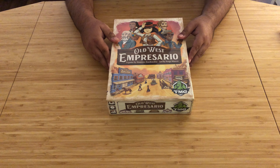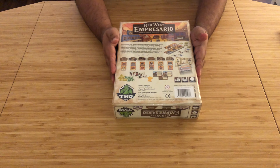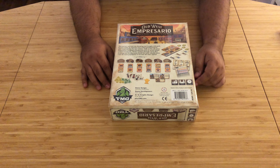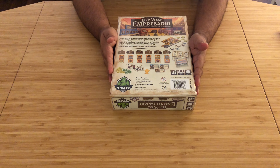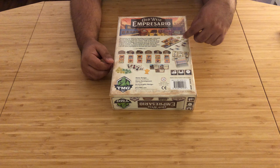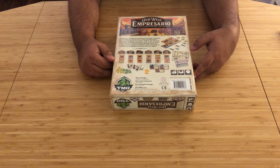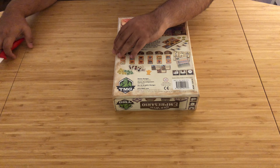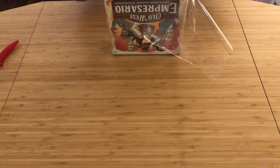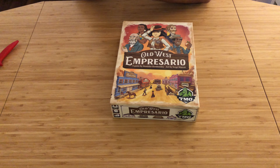Let's get started. Over here we have the front cover of the box. If you're familiar with Pioneer Days, the game that came out right before this by TMG in the same line, a lot of the artwork, design, and aesthetics will look very familiar — they're part of the same series. Moving on to the back, there are nice attractive graphics. The game plays 2 to 4 players in about 45 to 60 minutes. It does seem to be tile-driven based on the look of things, and of course there's money and a bit of text.